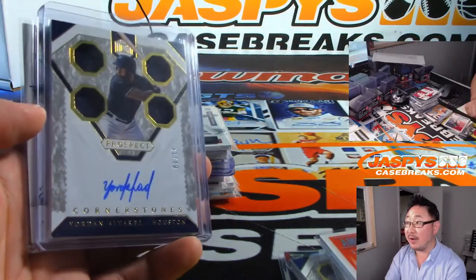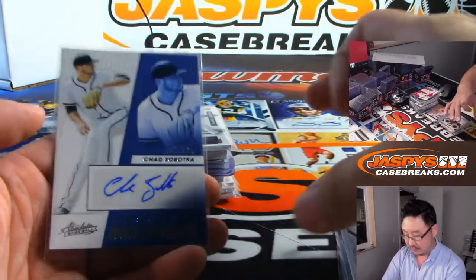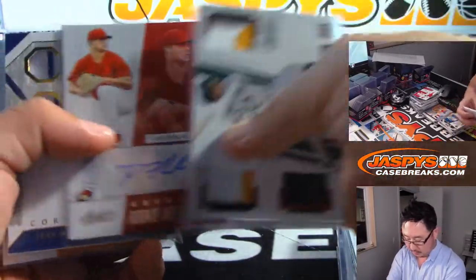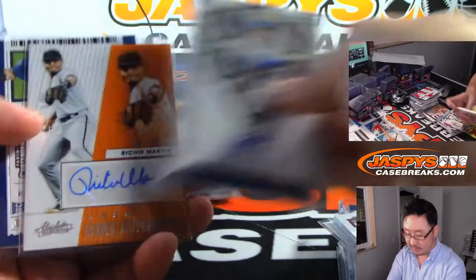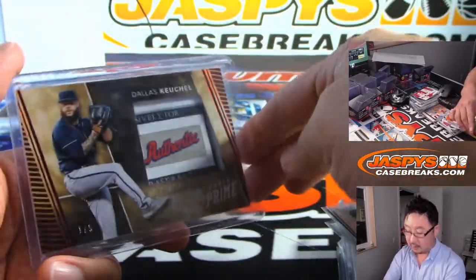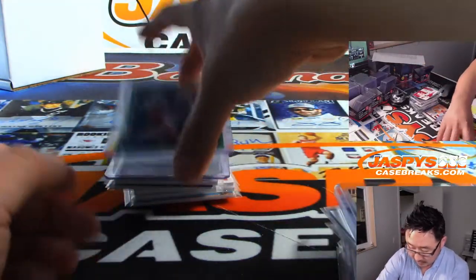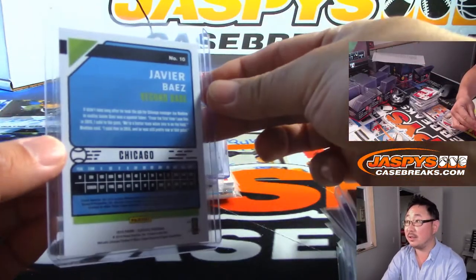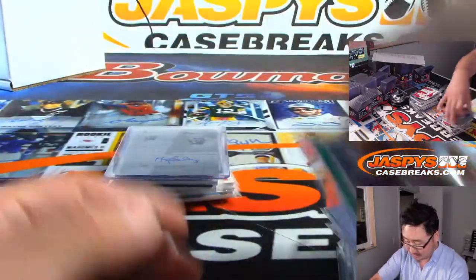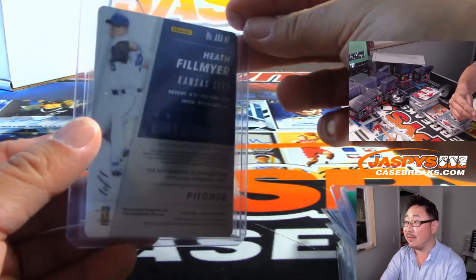Really nice Yordan Alvarez. The Astros had a really nice break — 31 out of 49. Low-number Loriano. Jeff McNeil. We got a Dallas Keuchel train whistle. Javier Baez train whistle. There's the five-out-of-five right there — we got another train whistle. The printing plate for the Royals.